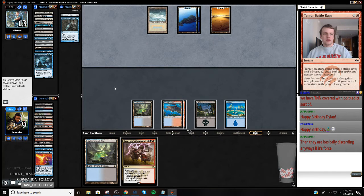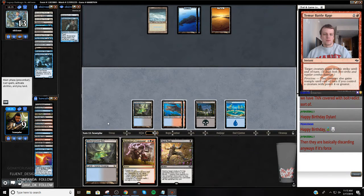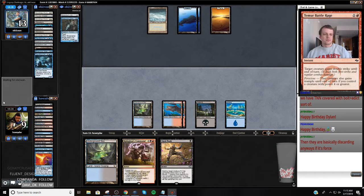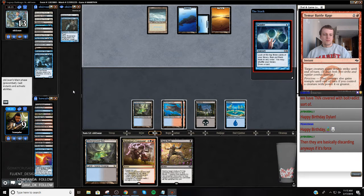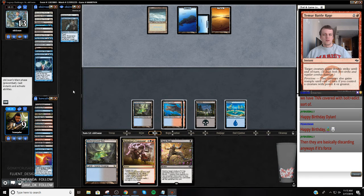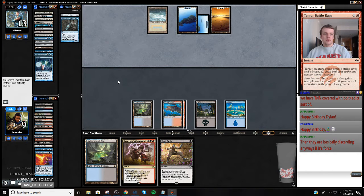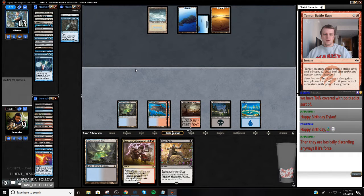I'm just going to keep passing. My opponent's not doing anything. Worried about Jace - like, Jace would bury me at this point. They chose not to shuffle, let's draw like a Hymn.